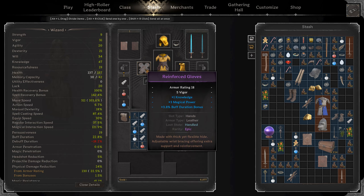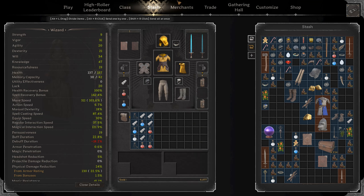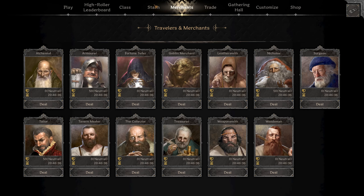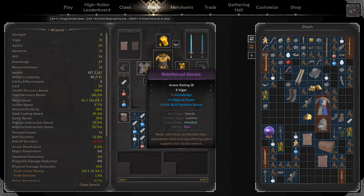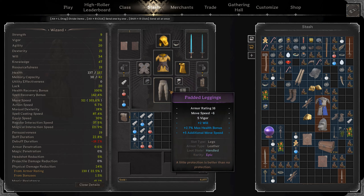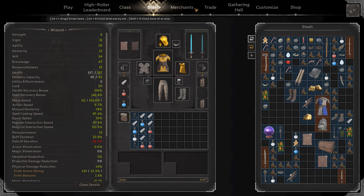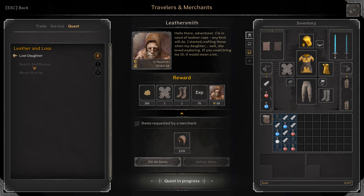As for the gloves, you have two options. You can get a glove with a useful stat like knowledge, will, or magic power. But in the Leathersmith, you can unlock the rawhide ruby silver gloves — those will give you both 4 knowledge and 3 will as a base stat. Those are really good. They're basically like the occultist boots of gloves, and you can craft them with ruby silver in the Leathersmith after completing the tier two quest.